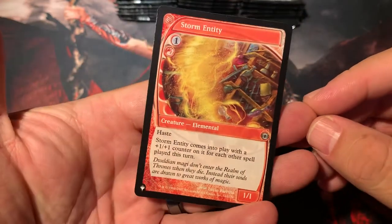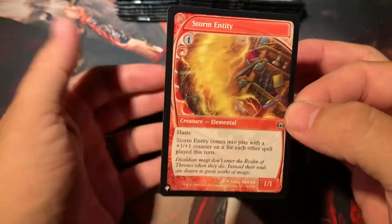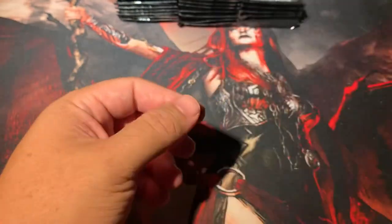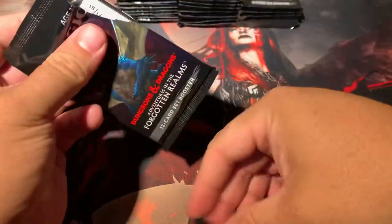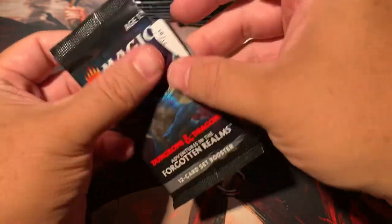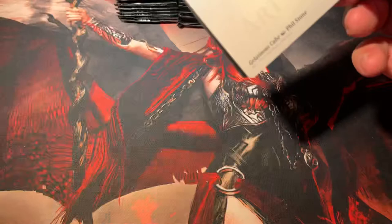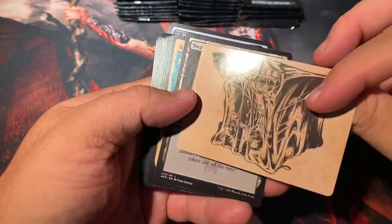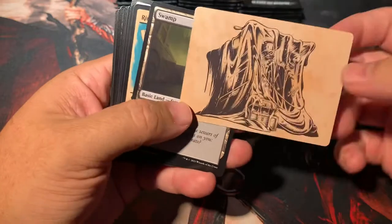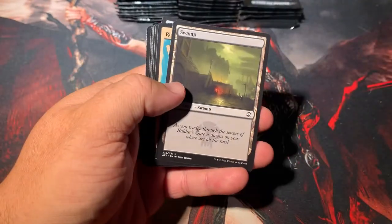Stormseeker is our list card — this is from Future Sight. It's got the unique bordering on there as well. Cranial Plating is a common for that Time Spiral Remastered list card. Sometimes the pull tab doesn't work too good. There's that showcase art for Gelatinous Cube — sounds interesting.